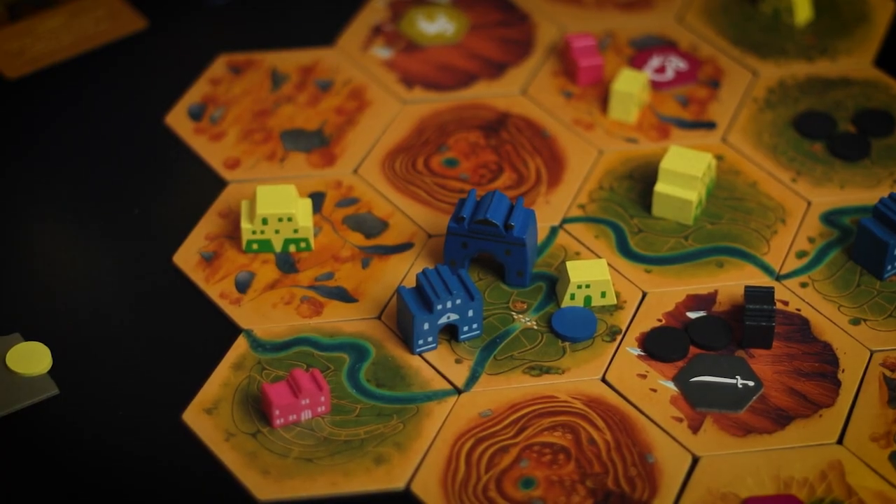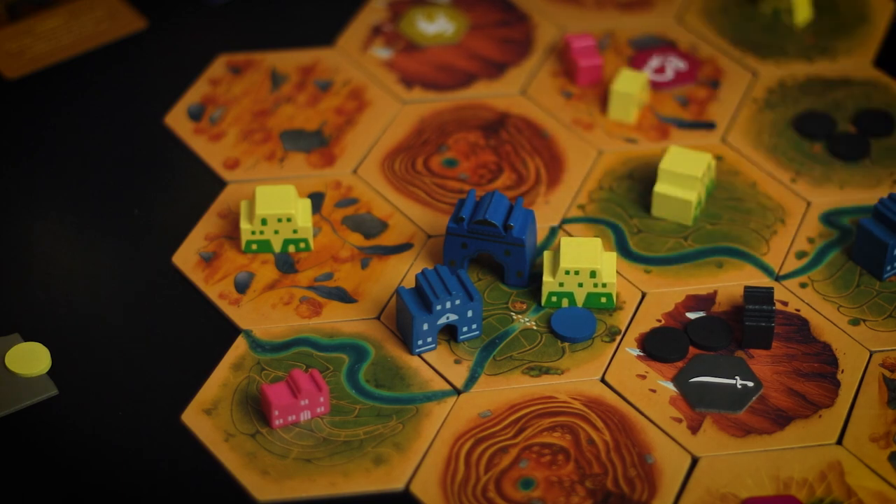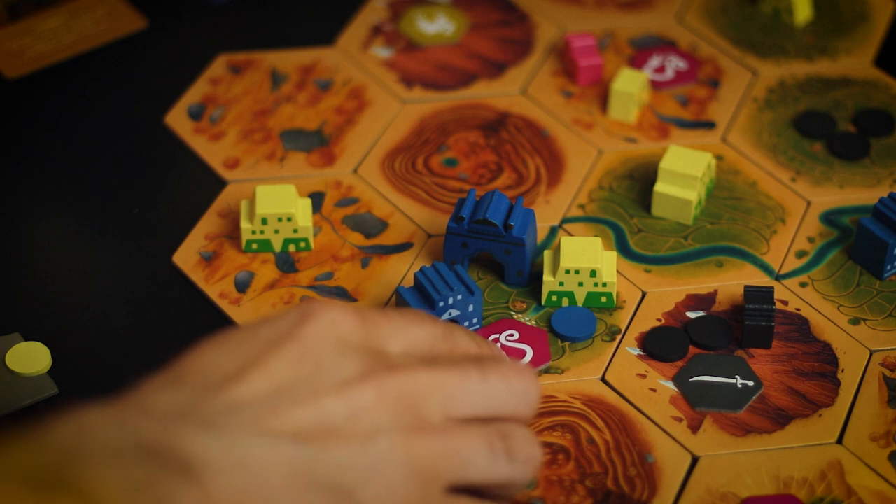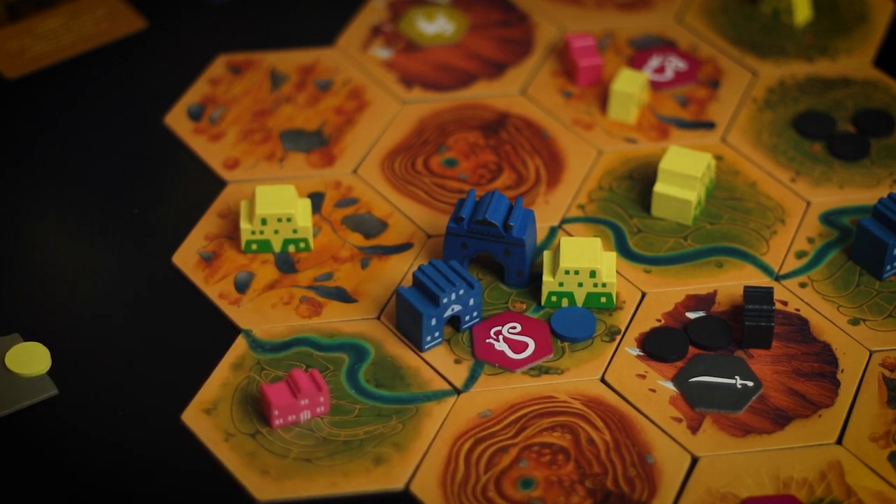I love the deal-making within a single hex. For example, as the Caliph I often make a deal with the Sultan: 'Build a city where I am, and I will protect it since you can't make your own units. I'll gain some victory points, and so will you, and I'll protect that city from being sacked by the Warlord.' Then maybe we invite the Mershad player: 'If you want to put your influence token here, come on in and we can all benefit from this tile simultaneously.' That kind of deal-making is one of my favorite parts about Crescent Moon.